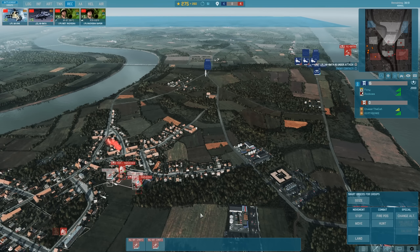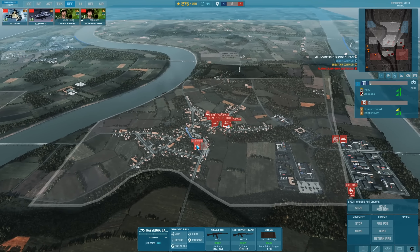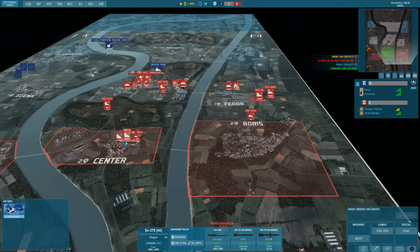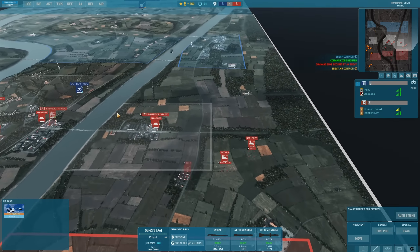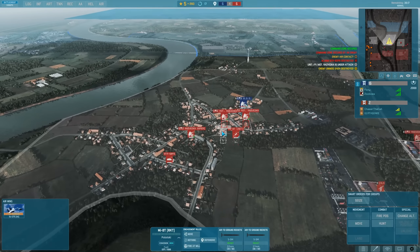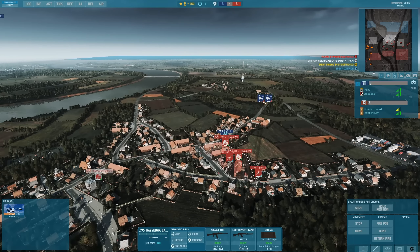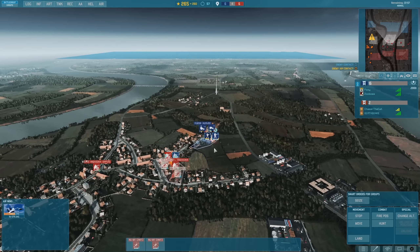Let's send in the rocket helis. Oh, you know what? I have a better idea - I've been wanting to do this for a while now. You're going to love it. That's a Fighting Falcon, I kind of want that gone. Yeah, that's what I thought. There's a lot of helis over there. Now we're going to attack move. Here we go. This is what I wanted to do - kind of pop out, release the rockets, you know what I'm saying? Go, baby, go.